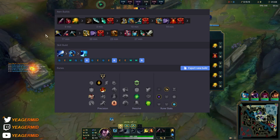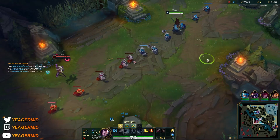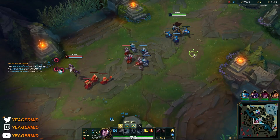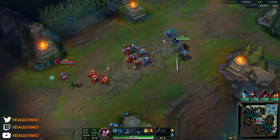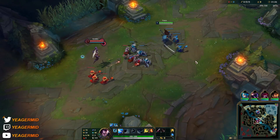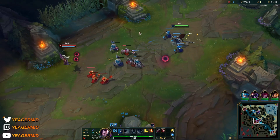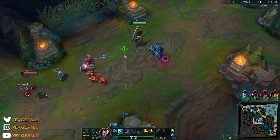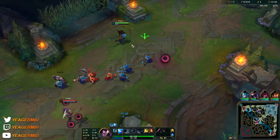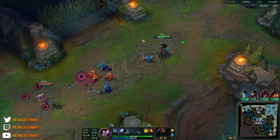Welcome to the third game. This is going to be against the Syndra matchup, which I consider a fun matchup — also on the easier side, because your wind wall blocks her ultimate and her E as well, and she is immobile. You just have to be careful not to get poked out early on, because that's when it starts becoming annoying.